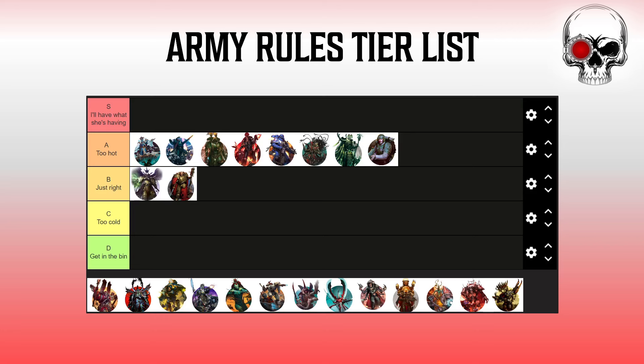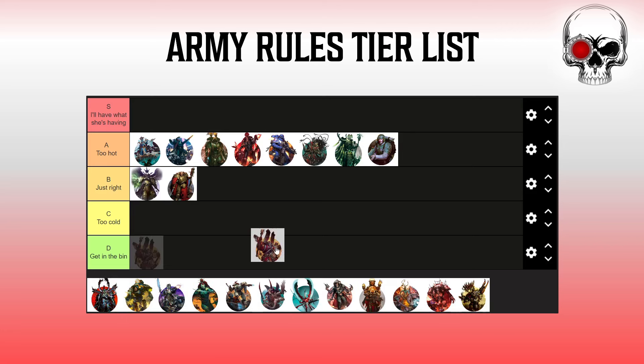World Eaters — I'm hesitant, but I'm putting them in C. The effects they get are really strong, but you have to make it work around the randomness. I've rolled to get Angron back on turn one when he hasn't even moved out of his deployment zone yet — that was awkward. Other turns you just don't roll it. Obviously there are ways to manipulate the dice a little, but any ability you can just crap out on creates a weakness. You might have games where you feel like you just don't have an army rule, and that's not great.